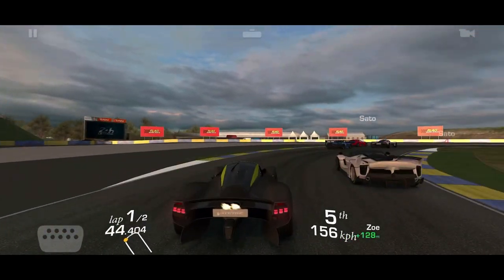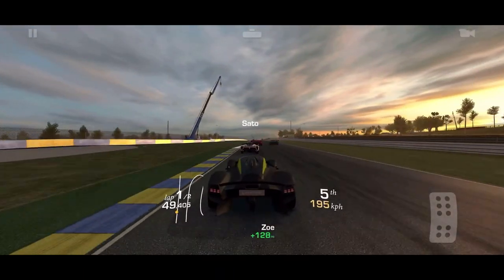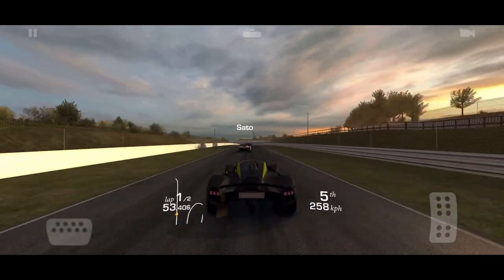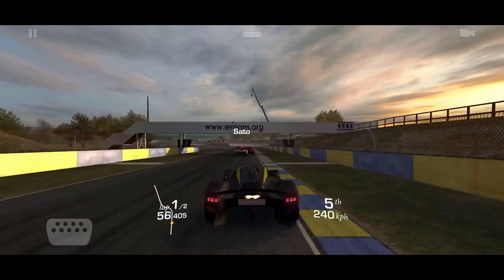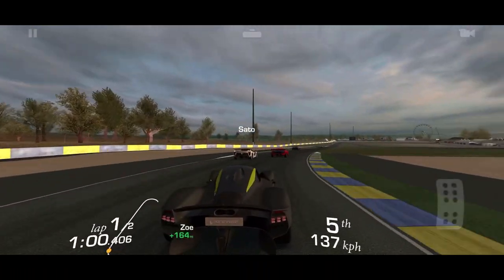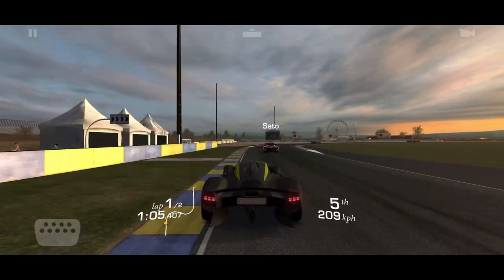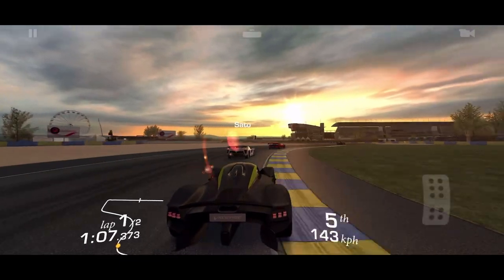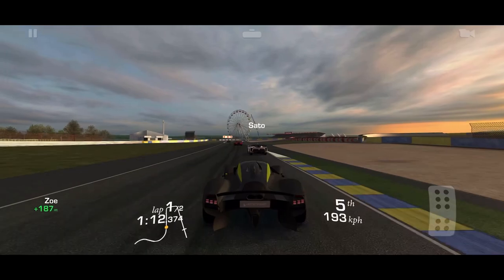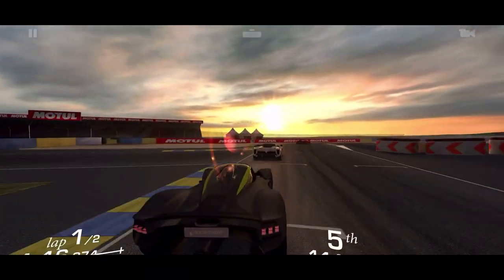Our braking ability is substantially better than the bots', so they brake quite early and you can find yourself rear-ending them. Just be careful with your braking points — hang with them but don't be so close that you fail the stage due to contact. The FXXK Evo and the Brabham are jockeying for position; I don't really care because both of them will be in my rearview mirror pretty soon — but not yet.